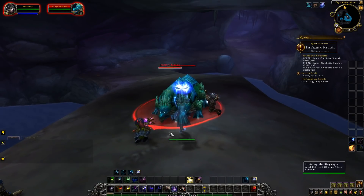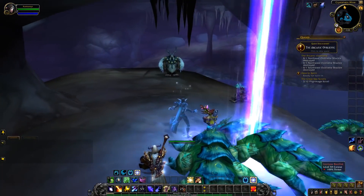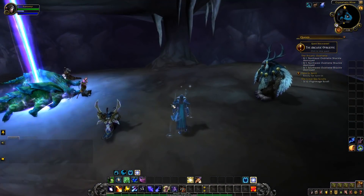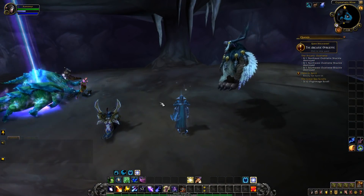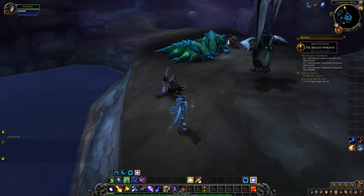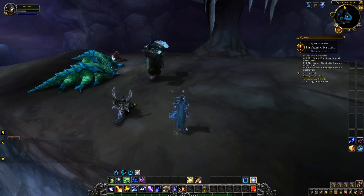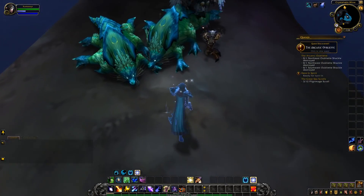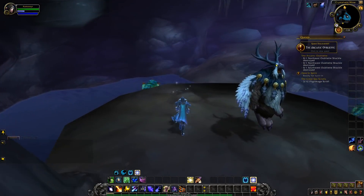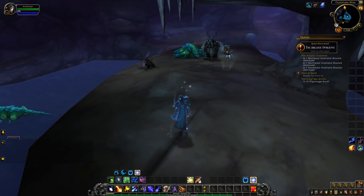Ideally you want to be quick on the draw or have a macro you can spam. When you kill him there will be a chance for him to drop this million-dollar drop. When I checked the auction house I only saw one of them up right now, so keep that in mind. Check your auction house to see how many are listed — if there's a ton, probably don't farm it. But if there's only one or two, I definitely think this is an item worth farming.